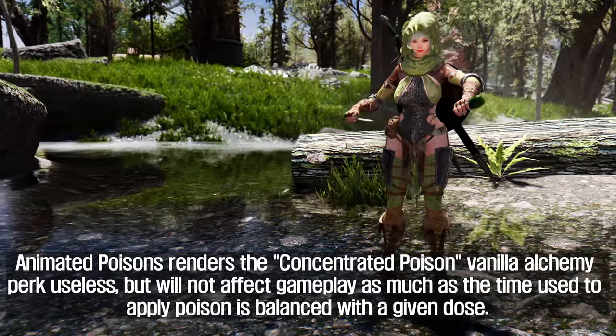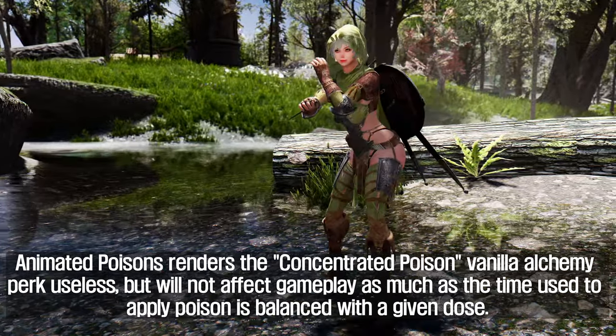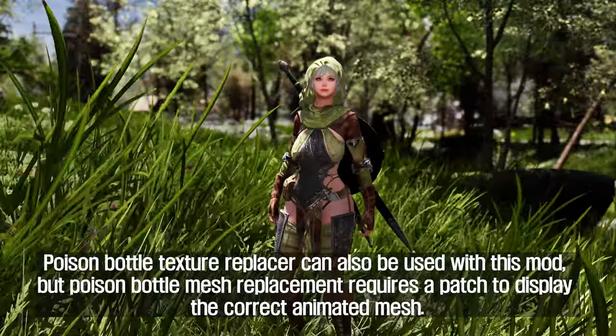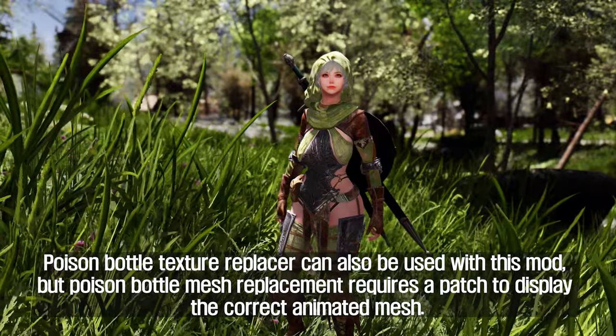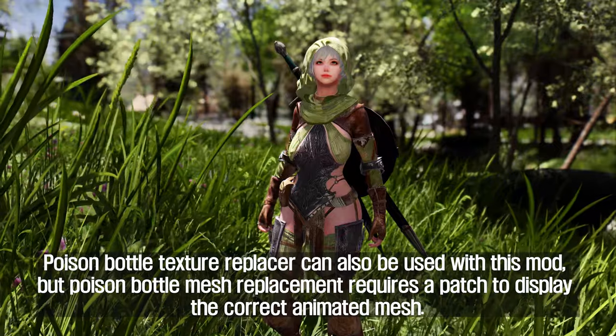Animated Poisons renders the Concentrated Poison vanilla alchemy perk useless, but will not affect gameplay as much since the time used to apply poison is balanced with the given dose. Poison bottle texture replacers can also be used with this mod, but poison bottle mesh replacement requires a patch to display the correct animated mesh.